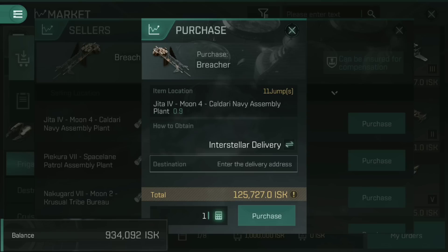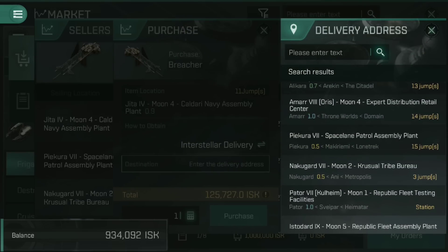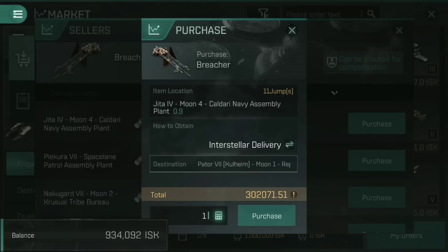That's where the other two systems come in. First is interstellar delivery. The item is currently at Jeter 4, Moon 4, Caldari Navy Assembly Plant — I really don't want to fly out to Jeter. So I could get it shipped to Paytor 7 here, and if I tap on that, the price goes up to 302,071 ISK. The reason is this now goes into a hauling system — other players can pick it up from Jeter, deliver it out to Paytor, and earn a profit for doing so. Basically I'm paying them to deliver it to me, like paying shipping on Amazon. If no one delivers it, I believe the game itself will automatically deliver it in 24 hours, so if you don't need it urgently, that's a great way to get it to a system you don't want to fly to.